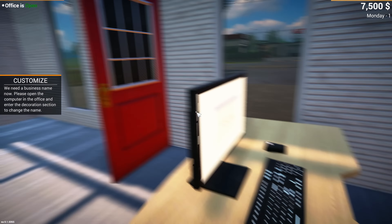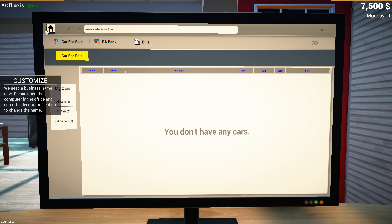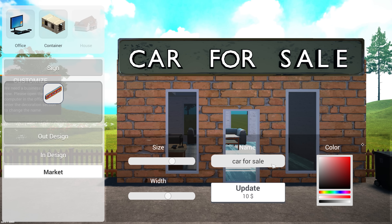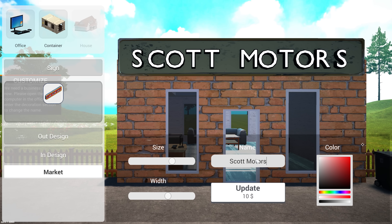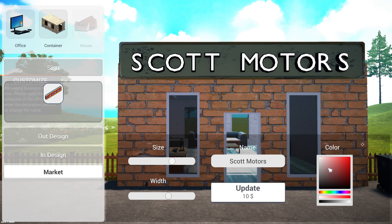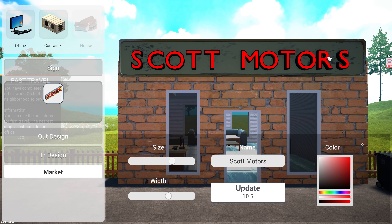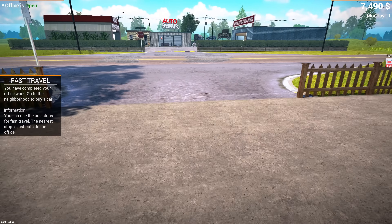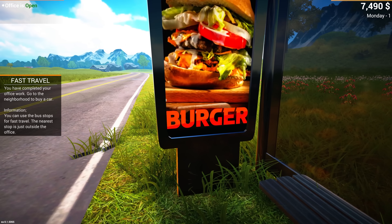So we need a business name. Let's do that. Decoration, there we go. So the sign — we're going to change it. I'm going to call this Scott's Motors. Is that a good name? I don't know. Make it nice and red, nice and bold. I'm hoping there's going to be a few more updates to the sign we can make later on. Now we should head to the neighborhood and buy our very first car.